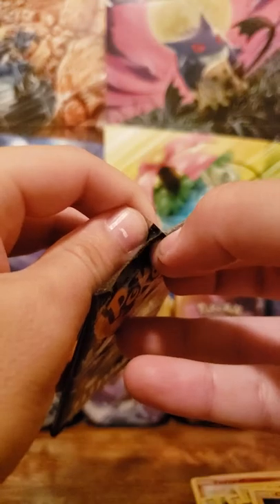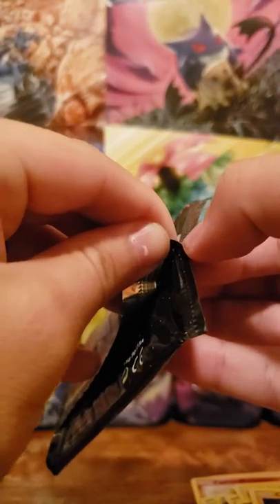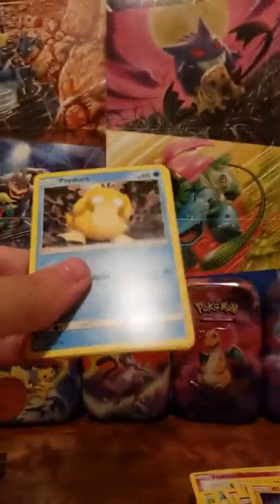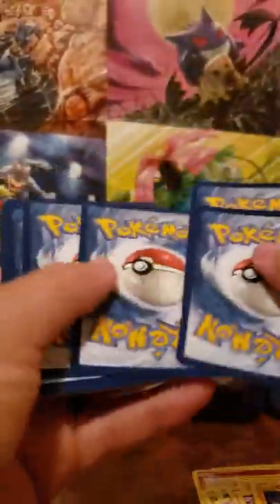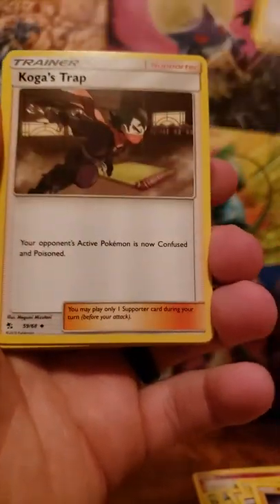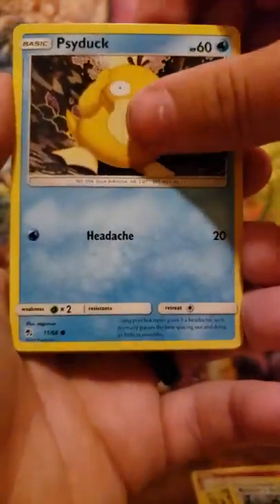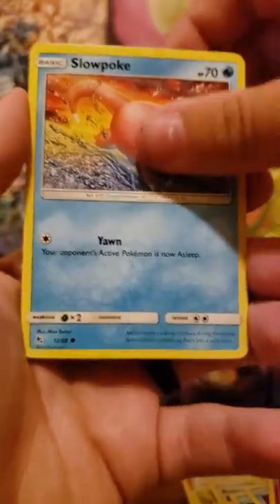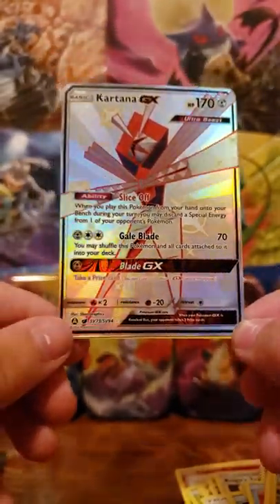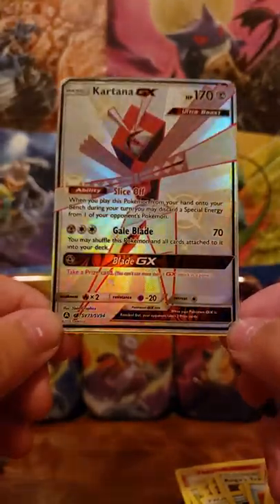This set is really hurting us today. The Charizard tin was supposed to save us — maybe it still can. Last two packs — second to last pack magic maybe. Dark energy to go with the shiny dark energy we just pulled. Koga's Trap, Brock's Grit, Psyduck, Staryu, Clefairy, Slowpoke, Pikachu — there we go! Full art shiny Kartana GX! That's some second-to-last pack magic right there, with a Snorlax behind it.